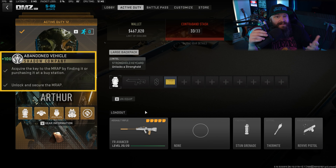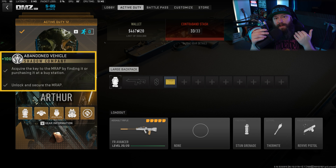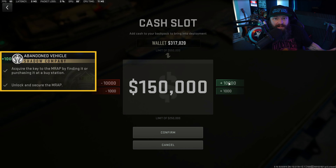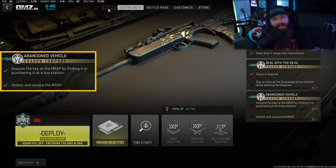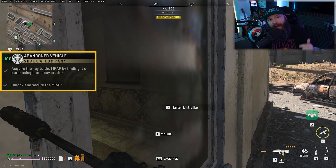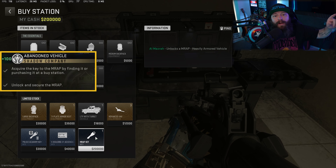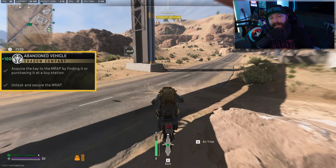You can either spend time on the map accumulating 200k, or you can do what I did and take some money from your stash, which hopefully is full or close to full finishing Season 4. Load 200k onto your character, deploy onto Al Mazra, make your way to a buy station as fast as possible, buy the key for 200k, then head straight over to the MRAP to start working on the second part of this mission.